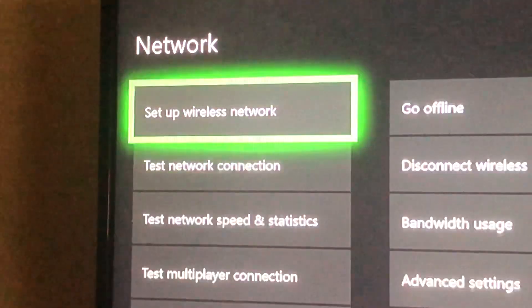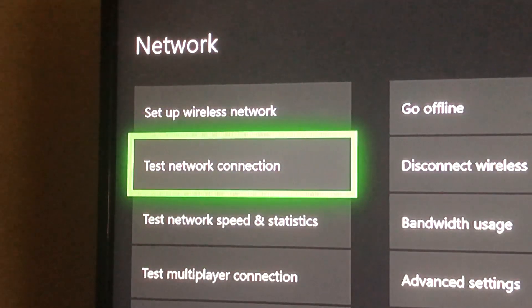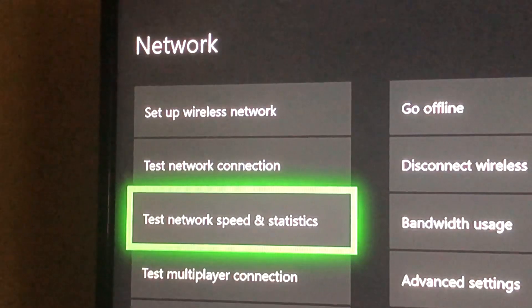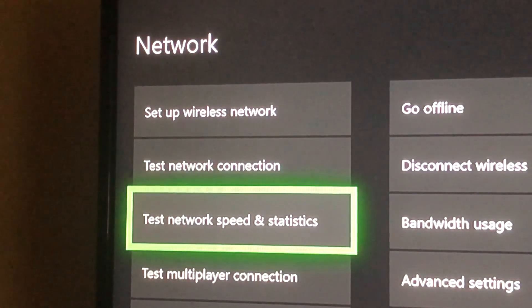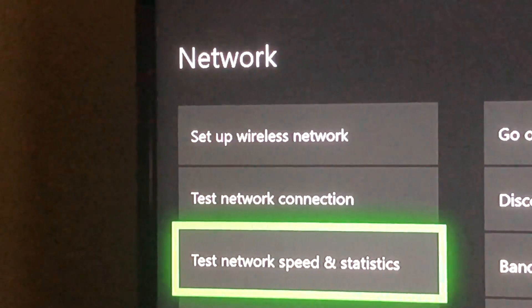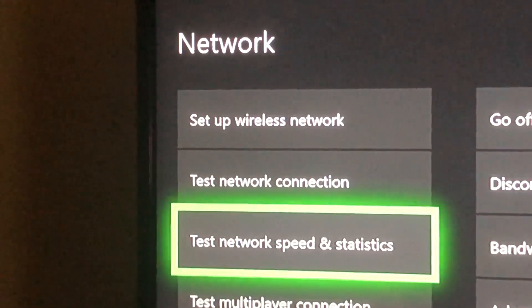Now try it again and test your internet connection. Go to Test Network Speed and Statistics and compare which DNS code works best for you. Choose the one that gives you the best result and keep it. It will give you a better gaming experience — on online games you won't experience lag. If neither DNS works, it means your country doesn't support them.